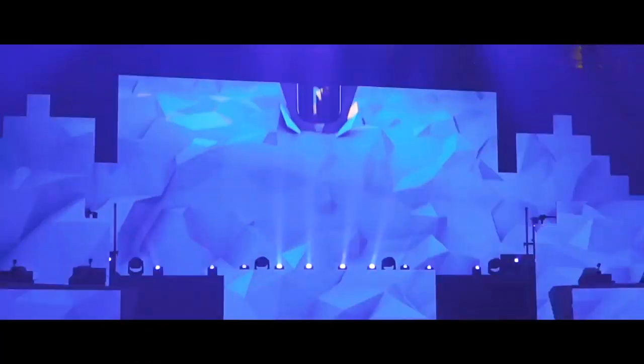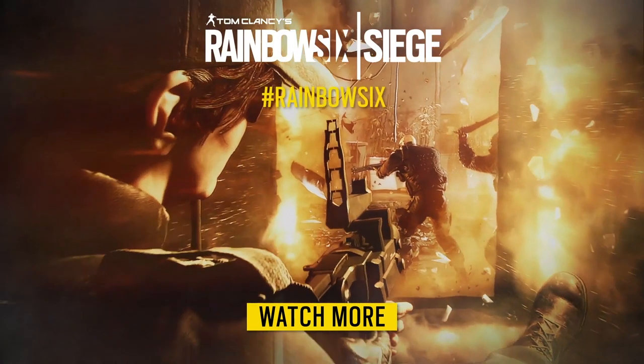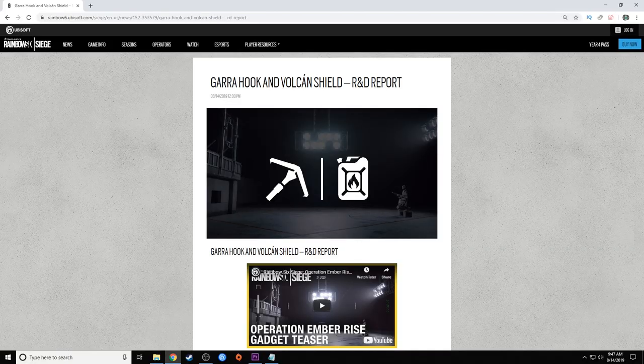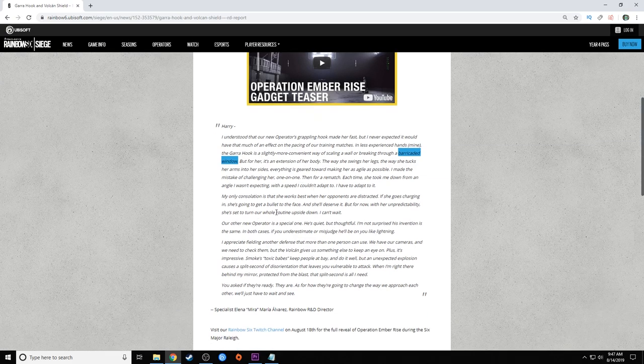I just want to say I don't know if a Twitch drone will be able to explode this thing. I'm assuming it will because Mira's canister is metal and it's susceptible to the Twitch drone, but I'm not a hundred percent sure. Anyway, I did see something online that says she can go through barricaded windows, which is pretty neat. I'm still not sure if she'll be able to go through castle windows. There's something that says she's going to turn our whole routine upside down, which makes me think maybe she can go through hatches — maybe it latches up and she pops right up over it. I really hope she can do that because that would actually change the way the game is played.